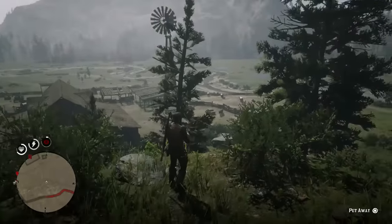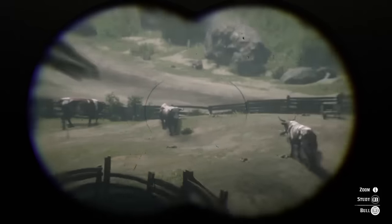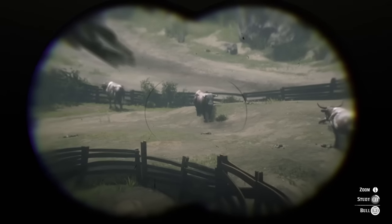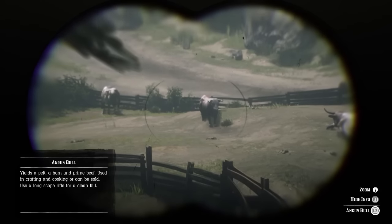So let's get into this one. The next thing I'm going to do is try and locate a bull. You can see the cows — that's a cow, you see. They look exactly the same. This one here is a bull, so let's study it. It doesn't even show you what condition they're in, which is a bit of a pain in the butt.